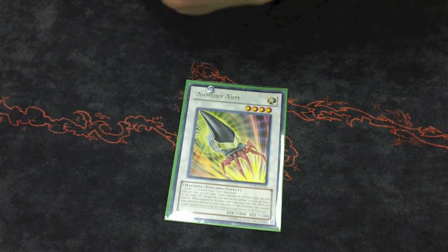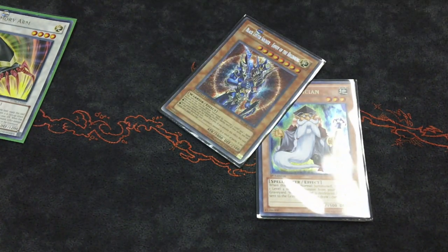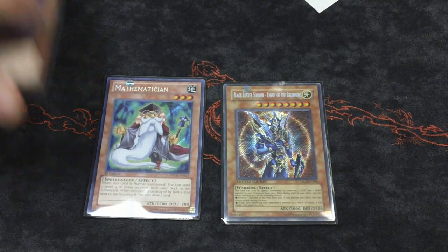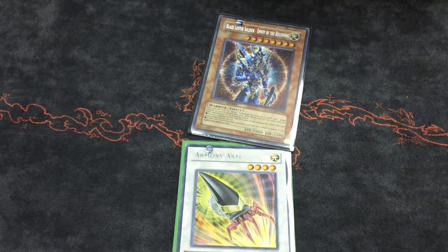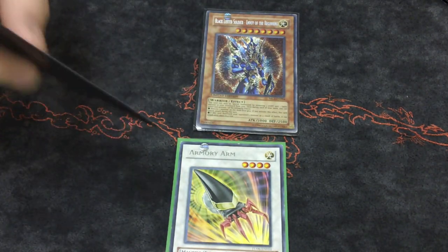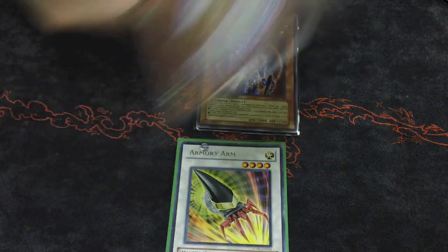One more thing I wanted to talk about is Armory Arm. A lot of the times you're going to have Mathematician and BLS on field. BLS is the number one win condition in all of Yu-Gi-Oh right now. You summon BLS, then normal summon Mathematician. Mathematician sends Glow Bulb, you activate Glow Bulb's effect to special summon itself, then go into Armory Arm. Armory Arm plus BLS is game half the time. And everybody asks why I play Honest — well, BLS is a Light. I've done this twice: Armory Arm, BLS, and then Honest for game. Being able to BLS the big monster, have them take the damage, burn for it, and then hit them again for even more is an instant win.